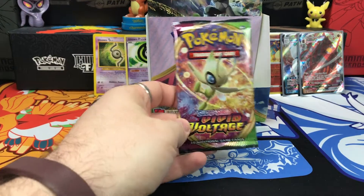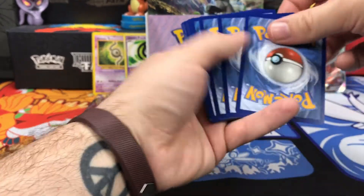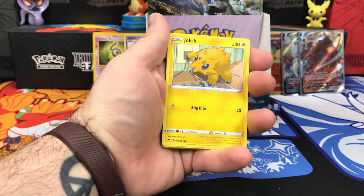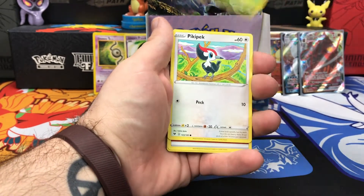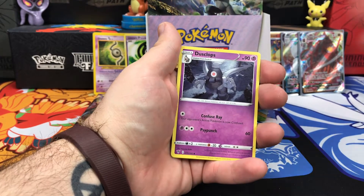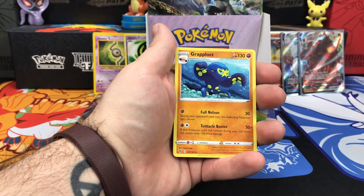Four packs left. We have our Celebi art pack. Maybe we have our Amazing Rare — let's pull the Amazing Rare. Joltik, Sandile, Seedot, Pika Pack, Energy, Zebstrika, Dusclops, beauty. Reverse Holo is Electrode, and on the end Grapploct.